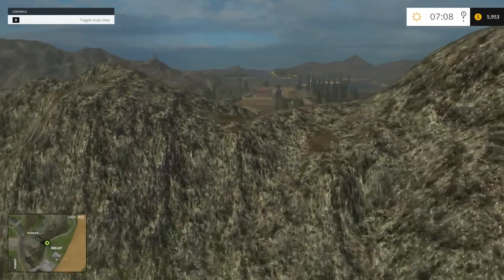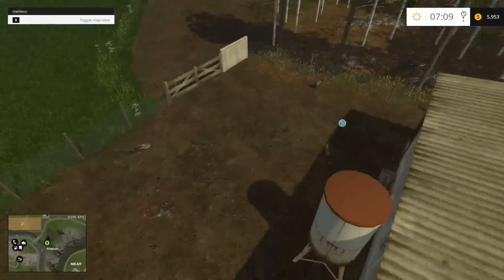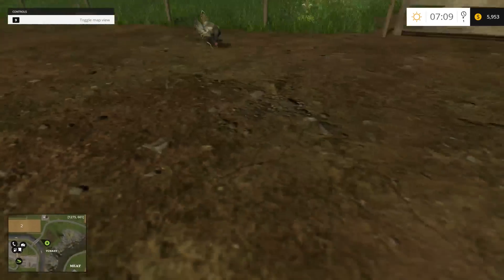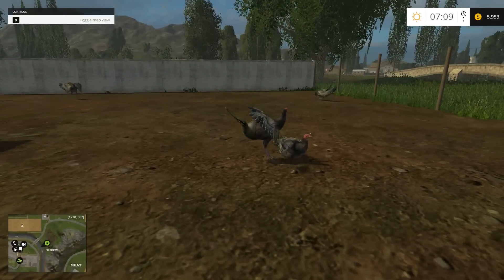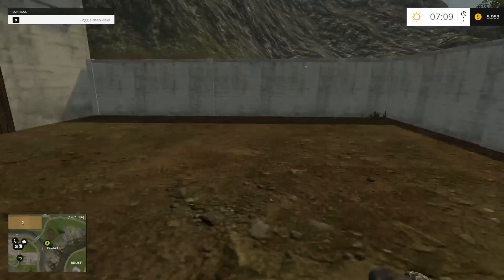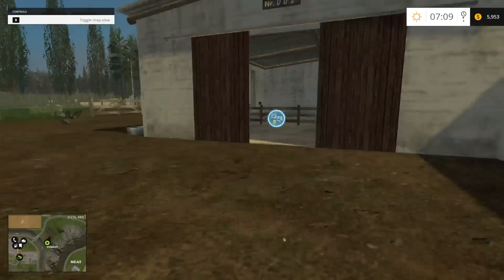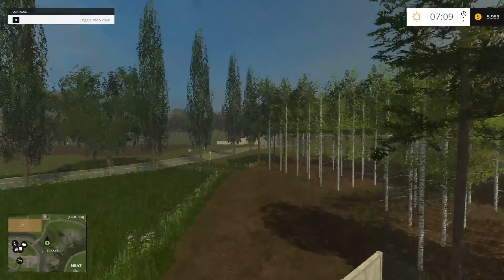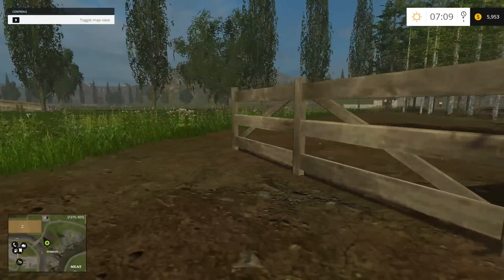Turkeys over here - see the turkeys. Hello turkey. They animate too - that's cool. I think there's only 14 for now, but it's a little turkey coop. Very cool. The gates work fine too.